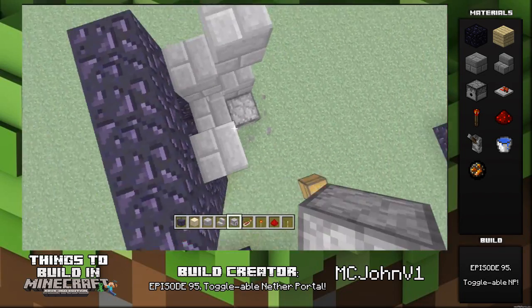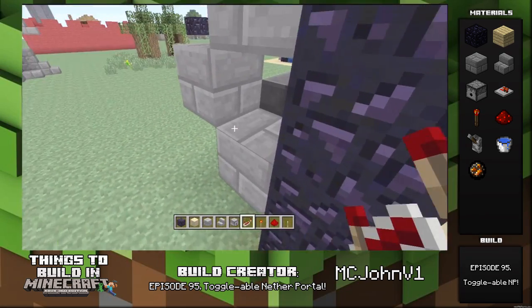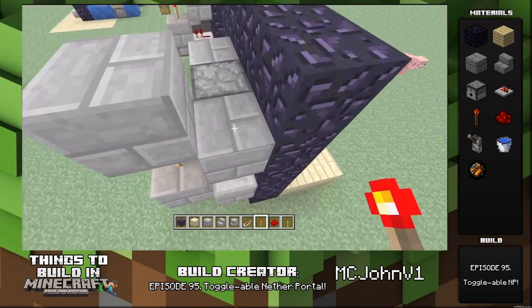The basic premise behind this is a nether portal that you can actually turn on and off. You flick the lever up, water comes out; you flick it down, a fire charge shoots out and ignites it.